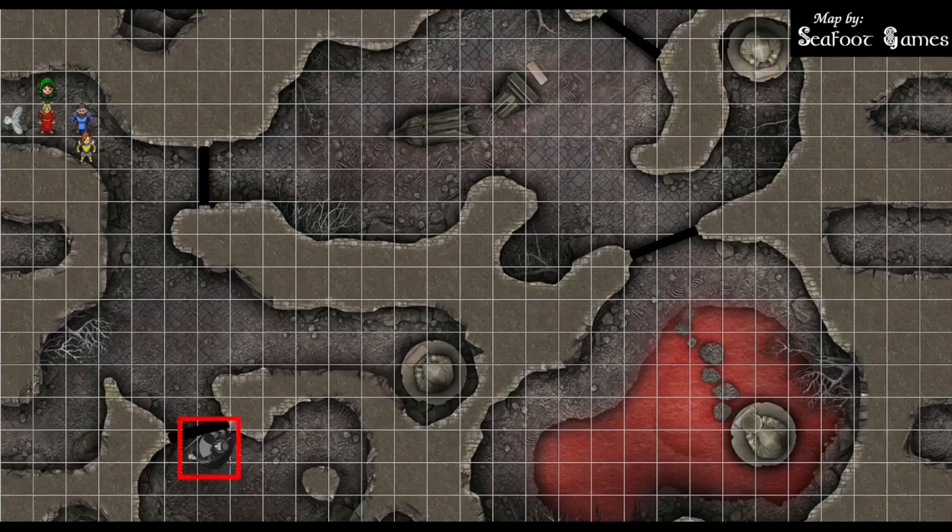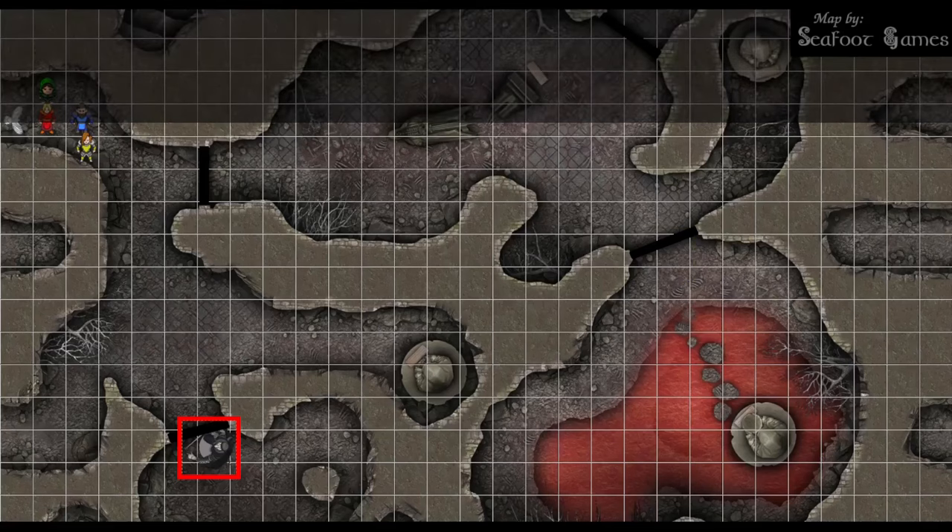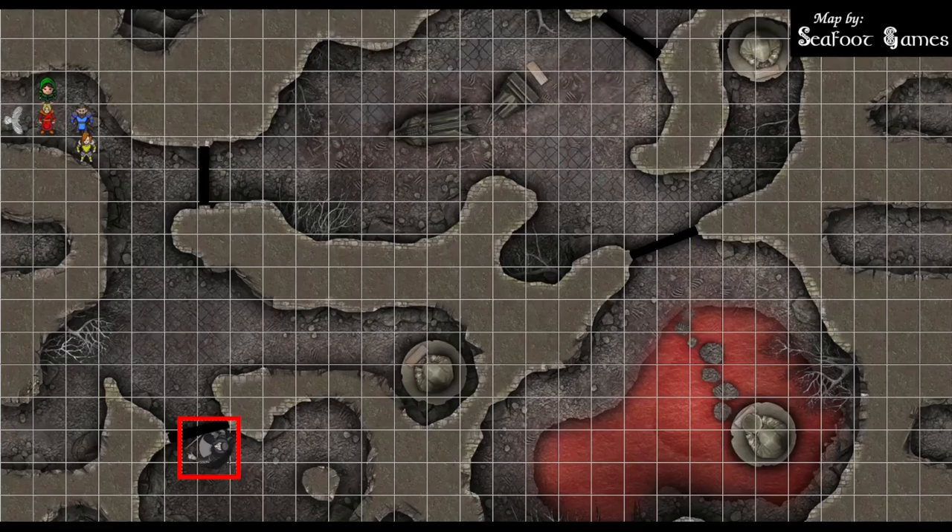Assassins have a number of interesting abilities. During their first turn, they have advantage on attack rolls against any creature that hasn't taken a turn yet. They have evasion, just like the rogue. They also have sneak attack, just like the rogue. They have multi-attack with their two short swords, and they have additional poison damage on that short sword. Light crossbows have the loading property, so they can't use multi-attack with the light crossbows. They have a passive perception of 13, a maximum perception of 23.